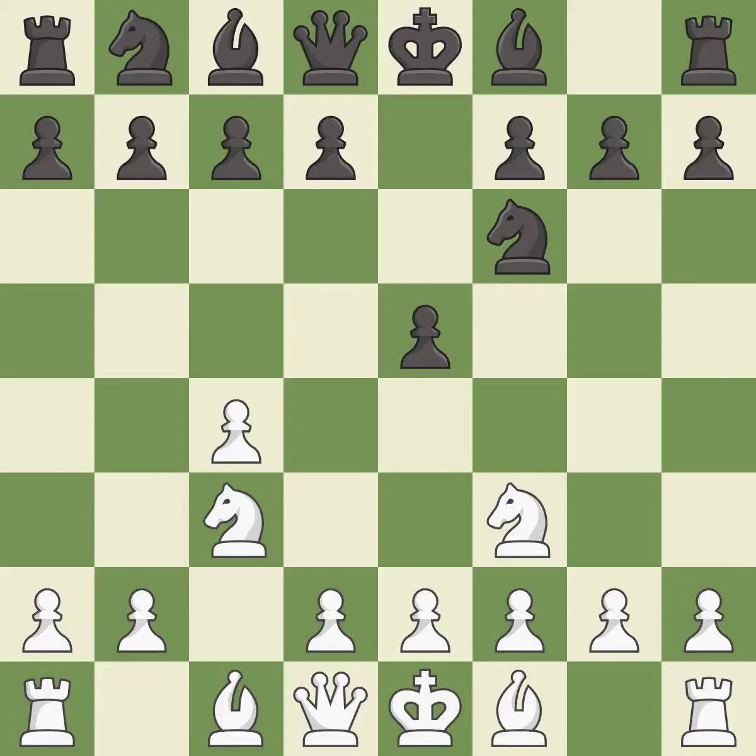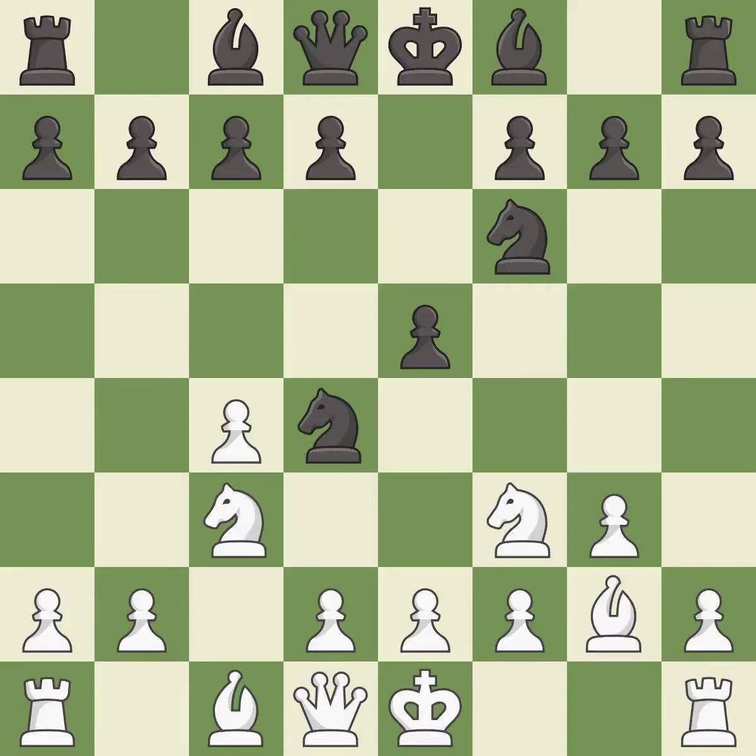Nf3 develops the knight and attacks the undefended e5 pawn. Nc6 develops the knight, defends the e5 pawn, and controls the d4 square. g3 prepares to fianchetto the light-squared bishop to g2, where it will sit on the long diagonal. This offers an equal trade of pieces. This develops the bishop and gives it scope on the long diagonal. After all captures, this is an equal trade.